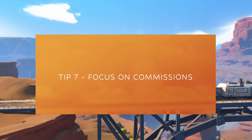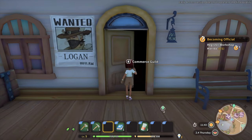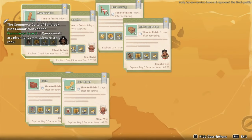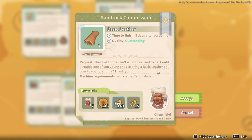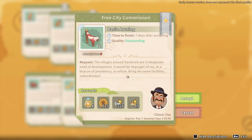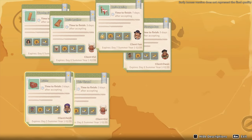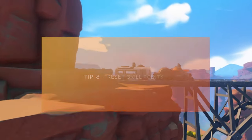Tip number seven: focus on commissions. This one is probably well-known, but it's always important to remember why commissions are so important. Not only do commissions line your pockets, especially early on in the game, but it's also a great way to build your workshop points or reputation, and to build relationships with the people you'd like to get to know. If you want to get to know Heidi a little better, make sure you're picking up the commissions that Heidi is putting down.